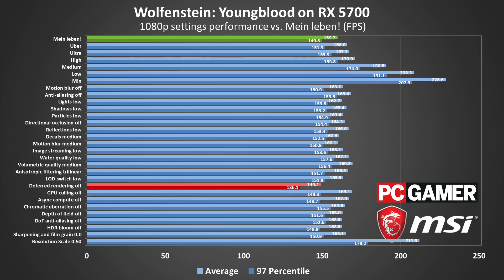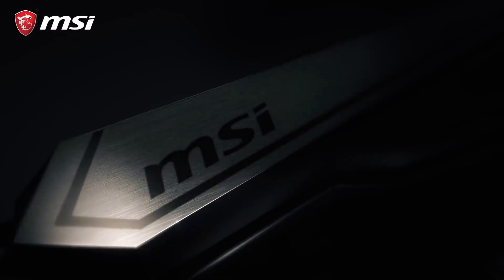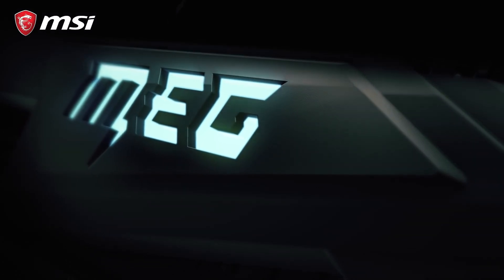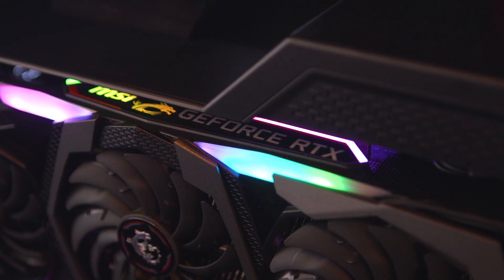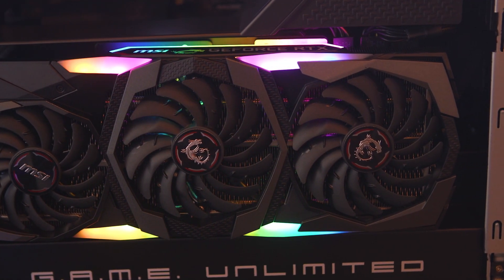The advanced settings include four separate entries for filtering of different parts of the game, and many only cause a small change in performance and image quality. All GPU testing is done using an overclocked Intel Core i7-8700K on an MSI Z390 Godlike motherboard, using MSI graphics cards unless otherwise noted. MSI is our partner for these videos and provides the hardware and sponsorship, including three gaming laptops covered later.